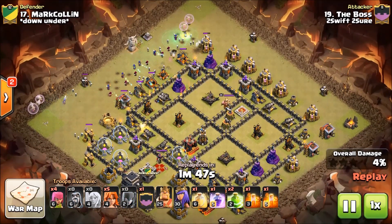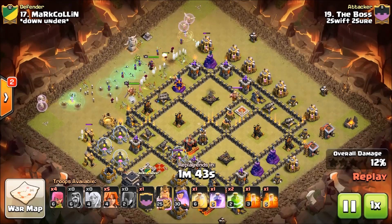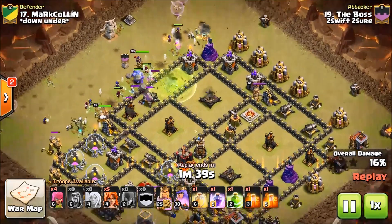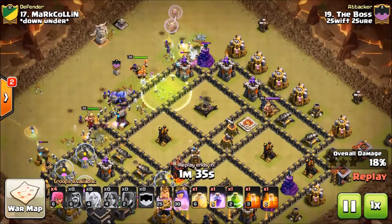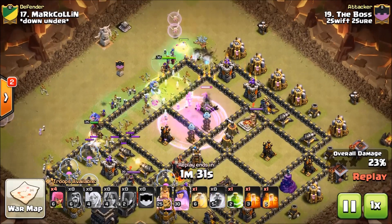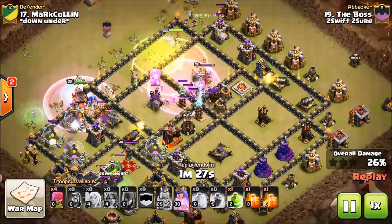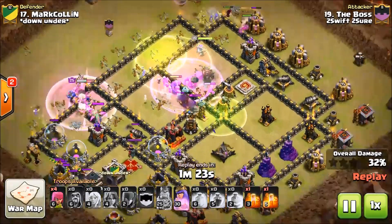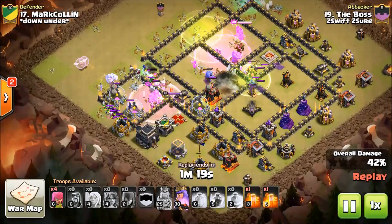She has put a line of Witches, very similar to how Tyke ran the funnel Witches. I typically like to run a breadcrumb in the center, but with this she's using jumps so she doesn't need a breadcrumb — she can just let them go right in. Here comes that first Rage. She's going to need to heal those Valks pretty soon, but she dropped her Heal too early. So the Valks are going to die; they've definitely taken a lot of heat.